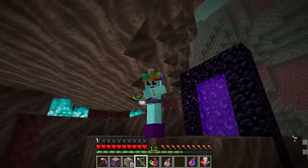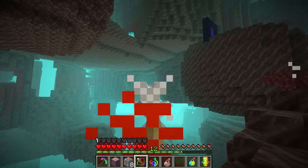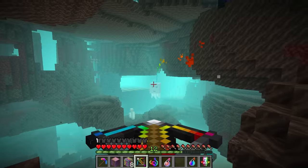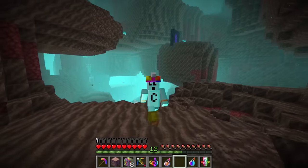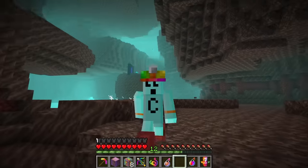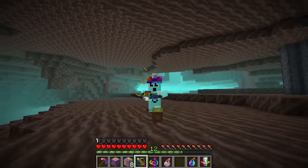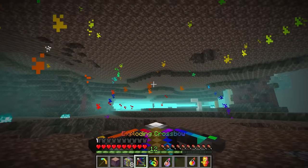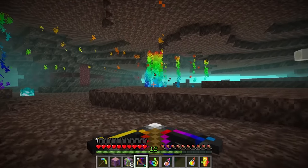Hey, take that! He just literally disappeared — he was like 'peace, I'm out of here.' Boom! I love this thing, the crossbow is so awesome — rain down sand upon you! So I'm looking for an enderman and then a blaze rod, so I'll have to find a fortress at some point.